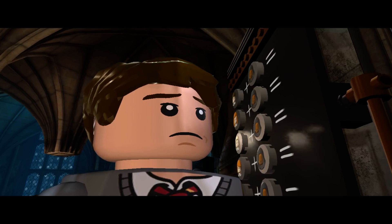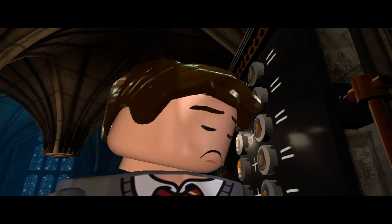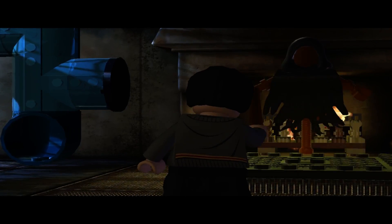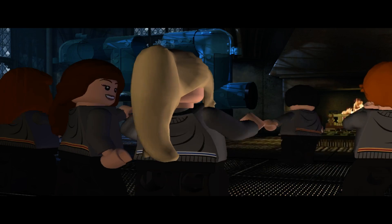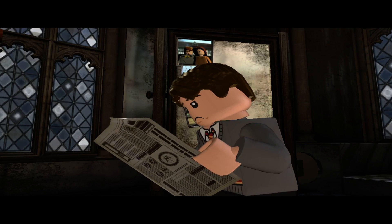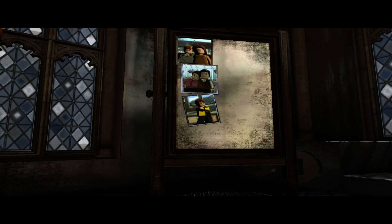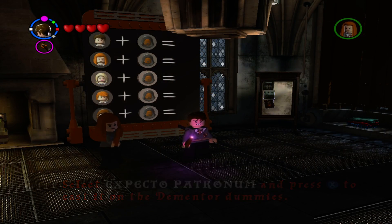As for the story, it seems like Sirius Black's cousin, or whoever she is — some family member who's crazy — has been broken out of Azkaban prison. We use the Expecto Patronum spell.